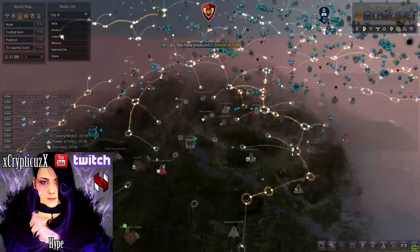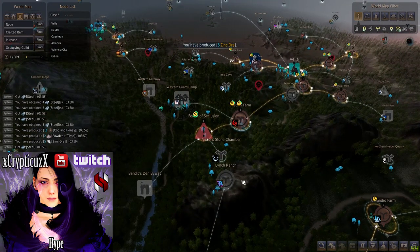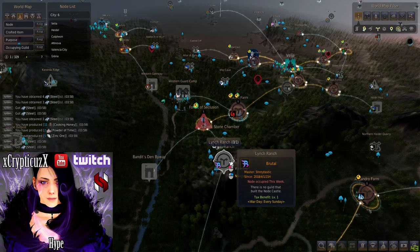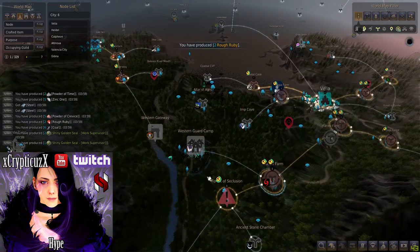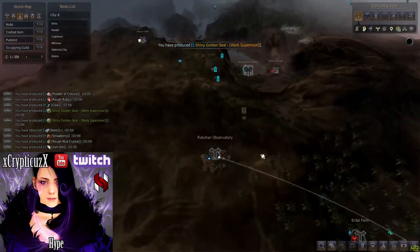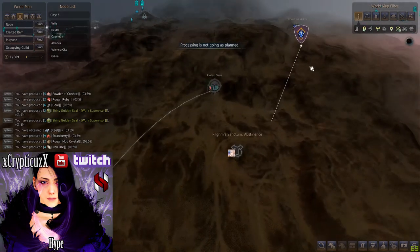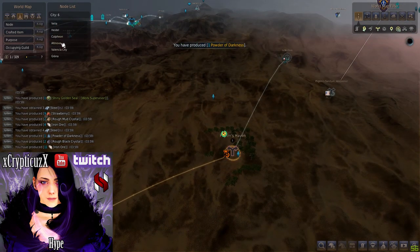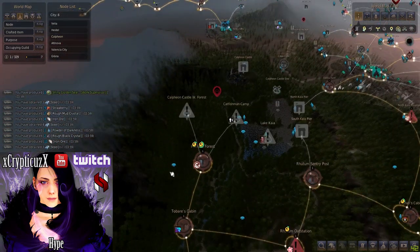Gathering is the most active part of what I do to make money in the game. When gathering, only do so with magic tools, fig pie, a lifestone, and with 5 gathering speed. The places I gather are Lynch Ranch for sheep blood and meat, around western guard camp for wolf blood, southeast of Oncado Coast and west of Oncado Inner Harbor for lion meat, Pilgrim's Haven for rough stone, Mansha Forest for logs, and sometimes I end up having to gather for lizard blood over near Glish.